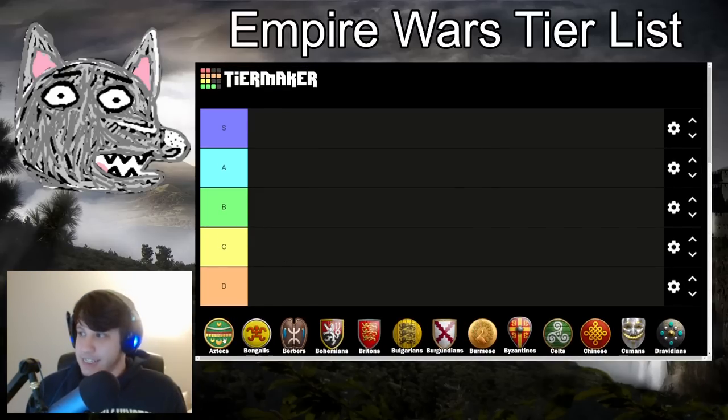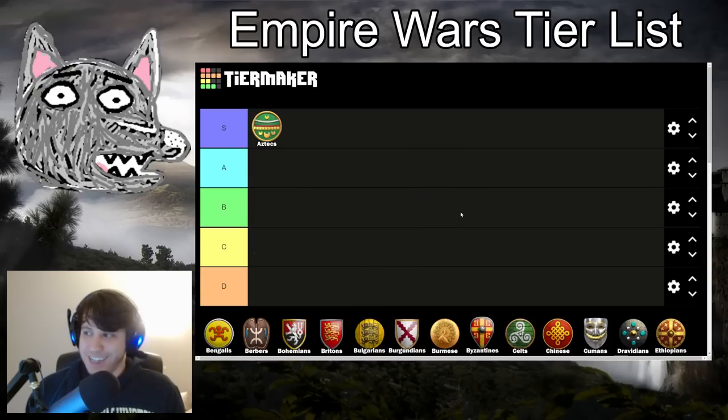Let's get right into the tier list. Aztecs — do they get their Aztec privilege? You bet they do. Easy S tier for Aztecs. Empire Wars with these maps is fundamentally an aggressive Feudal Age to Castle Age-centric game type, and Aztecs thrive in these settings. You have the faster production — it's really important that you start with the barracks so you can produce Eagle Warriors right away. Aztecs especially have that faster production and they can just apply pressure and keep going. Expect to see this civilization a lot on a variety of aggressive maps. Notably, you do still start with your extra 50 gold.